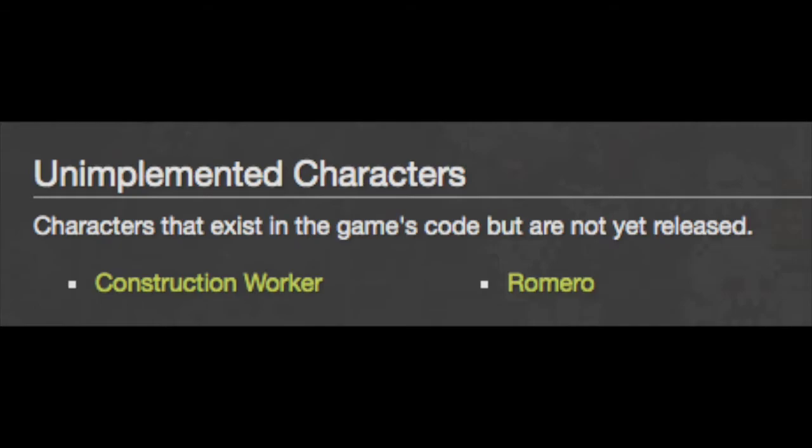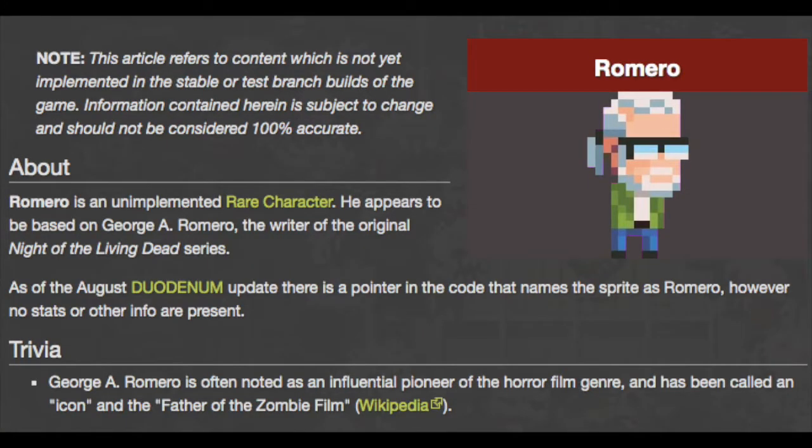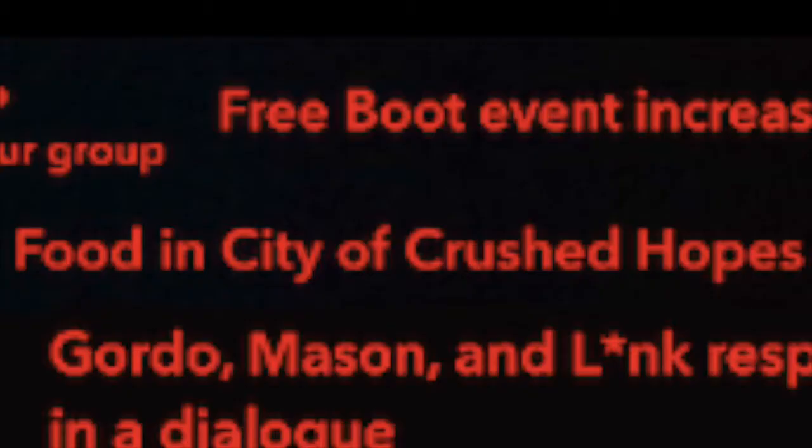Construction worker and Romero: Construction Worker and Romero are two characters in the game's code but not yet released. While models for these characters exist, there isn't too much information on what they'll do in-game.